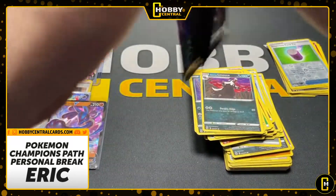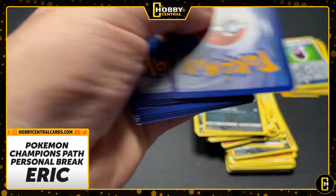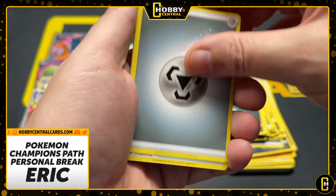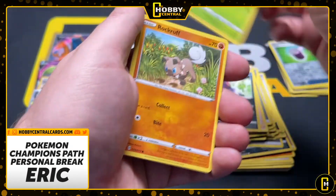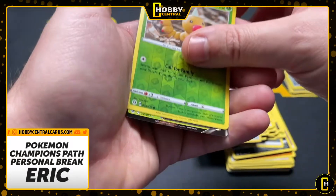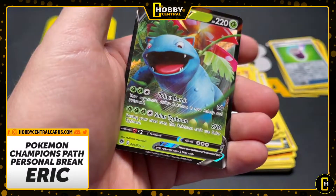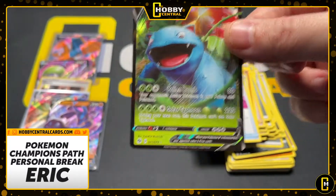Eric, this is it — final pack. Can we get some final pack hype for Mr. Eric? Good luck buddy. Milo, Arbok, Kakuna, Rockruff, Vulpix, Potion, Full Heal. Hey, you ended with a V — so that's good. Oh, you not only ended with a V, you ended with a Venusaur V.